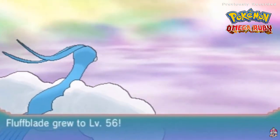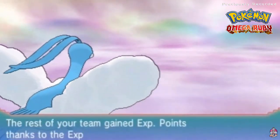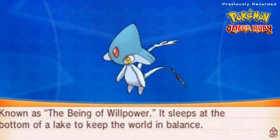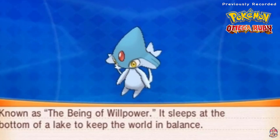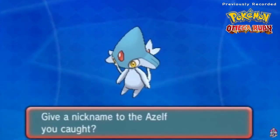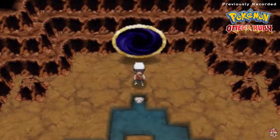Another timer ball - please let this be the one. Fluffblade is about to faint. Come on - one, two, three - yes! Alright there it is guys, the second emotion Pokemon from Sinnoh! Fluffblade grows to level 56 - that's its reward. And Azelf goes into the Pokedex right here. There you go - Azelf, the Willpower Pokemon. It is a psychic type Pokemon, one foot seven ounces. Known as the Being of Willpower - it sleeps at the bottom of the lake to keep the world in balance. No I will not give it a nickname because it is a legendary Pokemon.